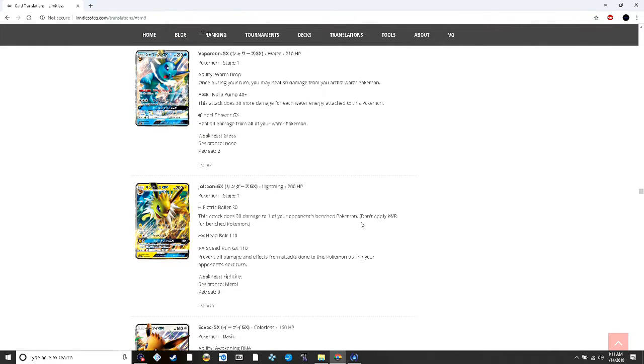Jolteon GX does 30 damage plus 30 to a benched Pokémon — that type of attack is always good. Then it does 110 for lightning and two colorless, and for the same cost still does 110 but prevents all damage and effects from attacks done to it during your opponent's next turn.